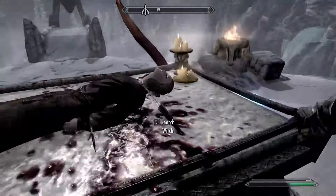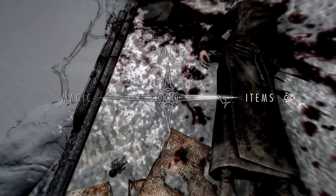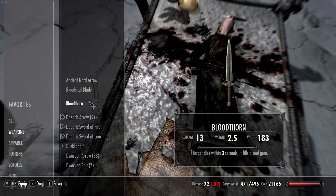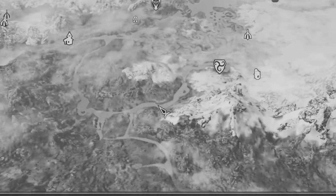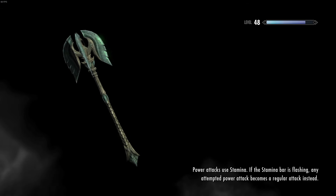I was promised a unique weapon and I have found it — Bloodthorn! One of the most unique enchantments in the entire game: if the target dies within three seconds, it fills a soul gem. I feel lied to. I feel betrayed. Let's move on to weapon number two.